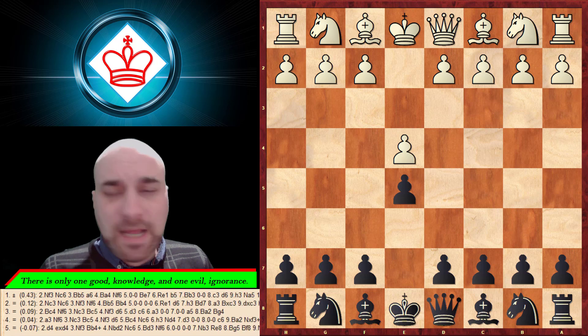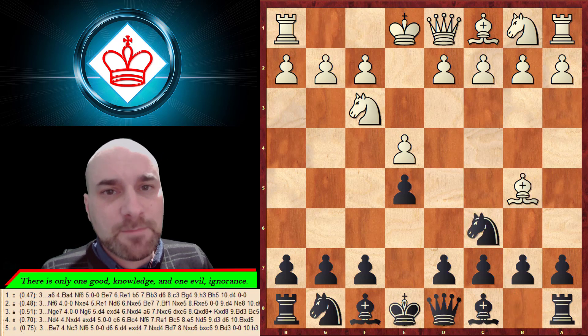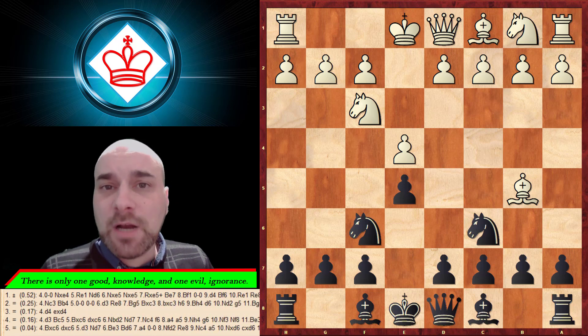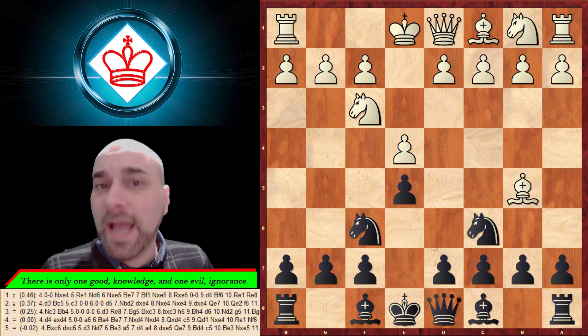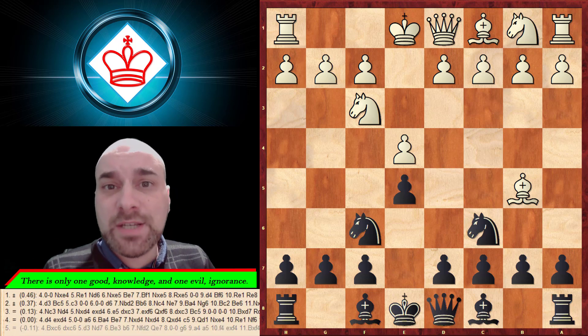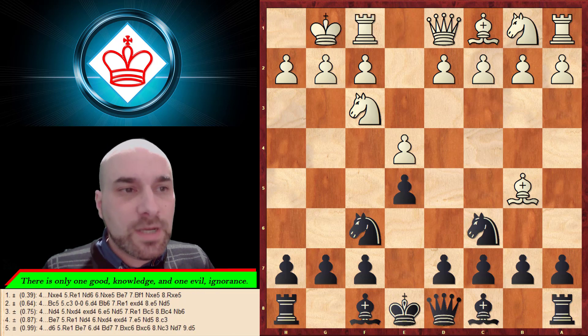After e4 we can reply with e5, he can play the Spanish opening and we can choose the Berlin Defense. Garry Kasparov himself wasn't able to do anything about that opening in 2000, and he lost the World Chess Championship match against Vladimir Kramnik.